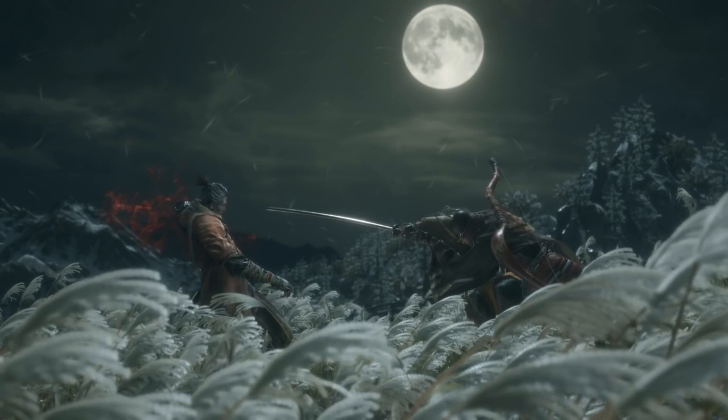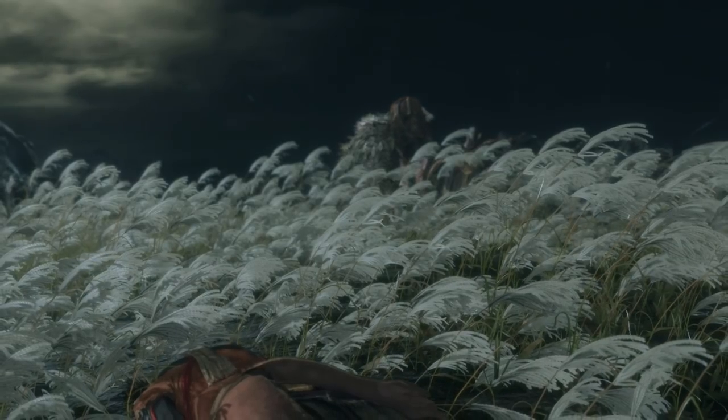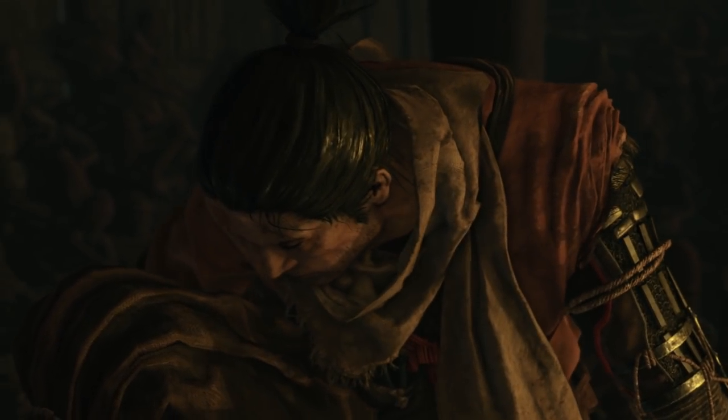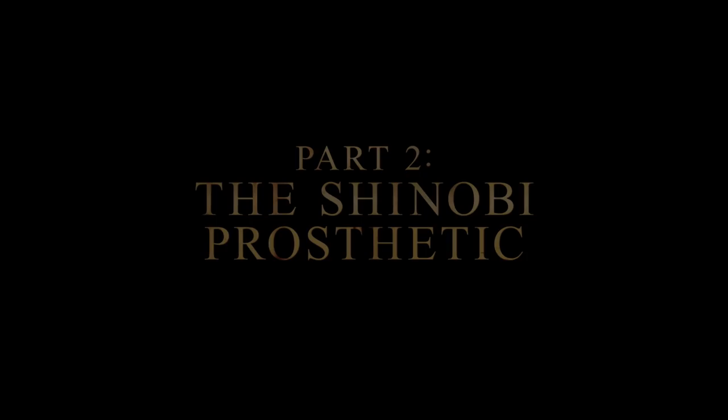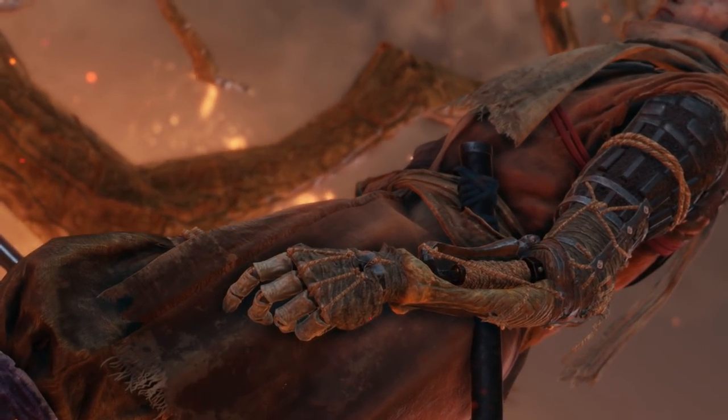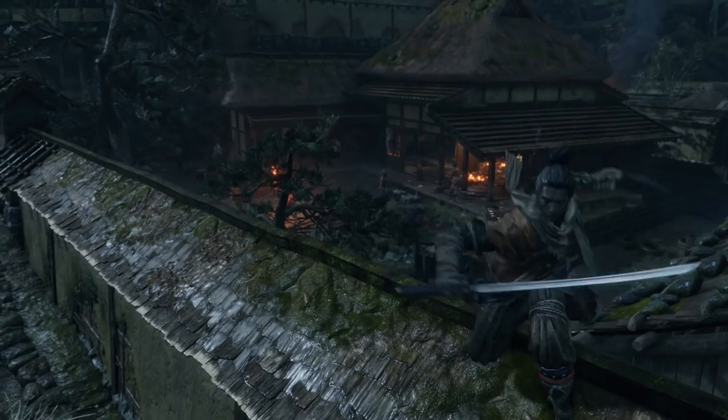So the noble shinobi stands in our way. You must never forget the shinobi code — if your master is taken, bring him back at any cost. The Wolf's prosthetic arm changes how he fights. This mysterious shinobi tool can be outfitted with an arsenal of powerful items, like the grappling hook.